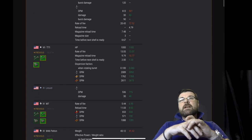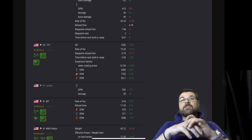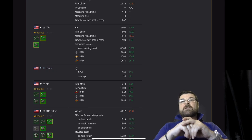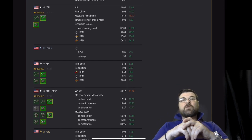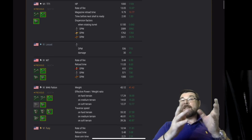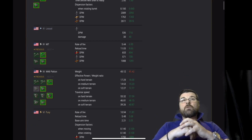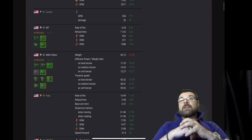Next we move on to the T71 — HP has been increased, so there's a fair few nerfs and a fair few buffs, and one nerf: magazine reload time has gone down. Then we move on to the Locust, it's a collectible and it's been buffed on DPM and damage on its APCR.